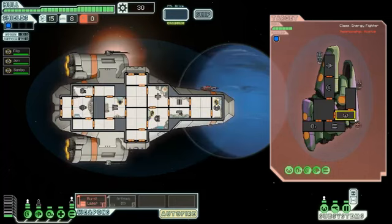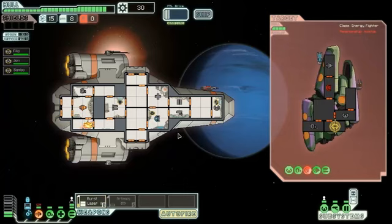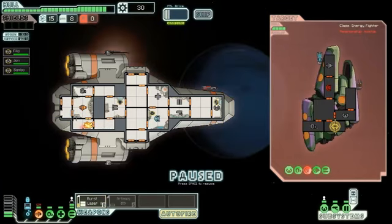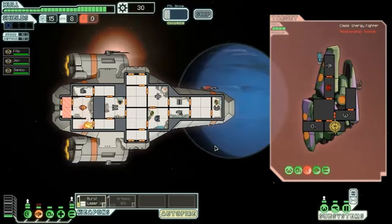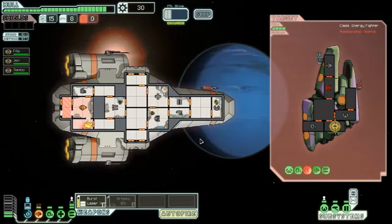Combat! The burst laser fires three shots. We're going to hit the shields first. They'll get in shots first because they charge faster. Their shields are down, mine are not. My ship's on fire — fire happens aboard the Kestrel and every other ship.